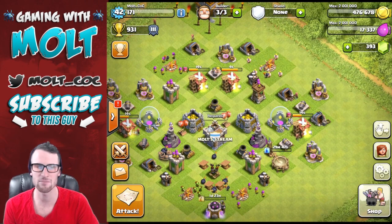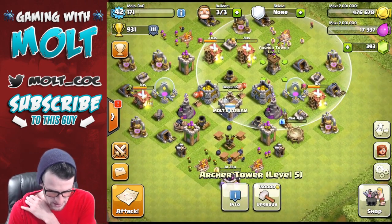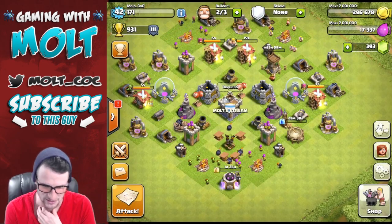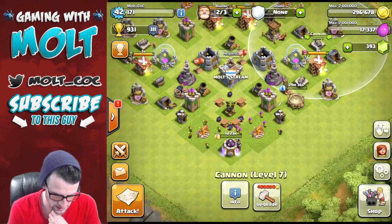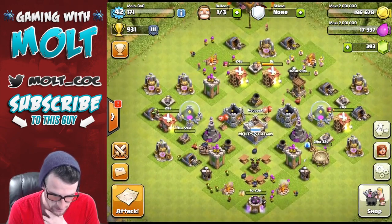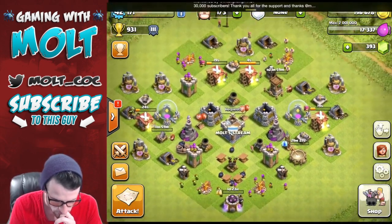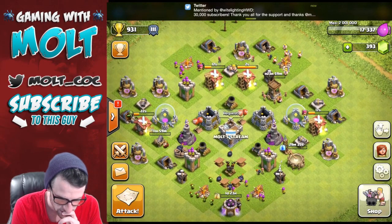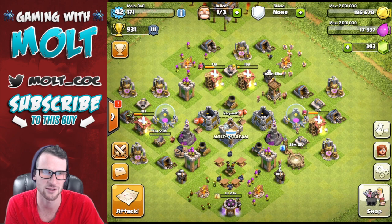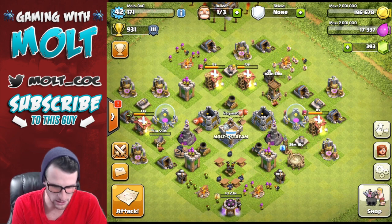Now we have three builders that we can upgrade some stuff with. Why don't we upgrade this archer tower to level six — and then it'll be one less than the other ones. Let's get this cannon right here up as well — that's a hundred thousand. There's a tweet from White Lightning HWD — check him out on YouTube guys, White Lightning, Google it, YouTube him, he's boss.